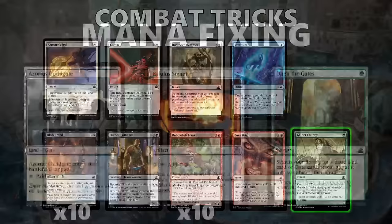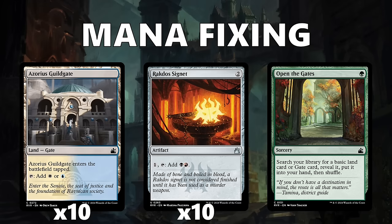Next is the mana fixing in the set. Ravnica Remastered is a little unique, because instead of a basic land, each pack contains a Mana Slot card. 58% of the time, this will be one of the Guild Gates, like Azorius Guildgate, which are tapped lands for each color pair. 33% of the time, this slot will be a Signet, like Gruul Signet, which are artifacts that produce guild colors — one for each color pair.